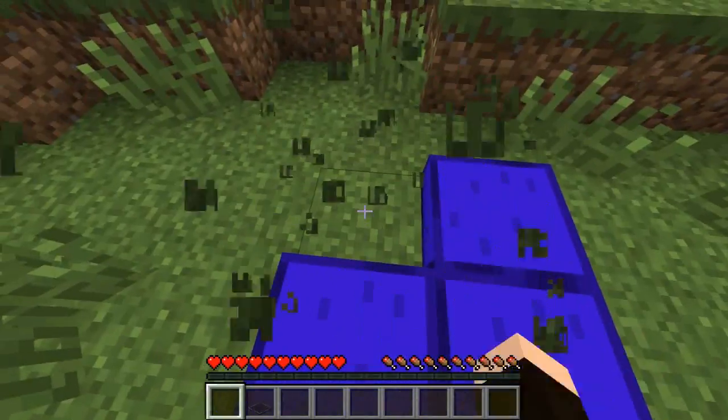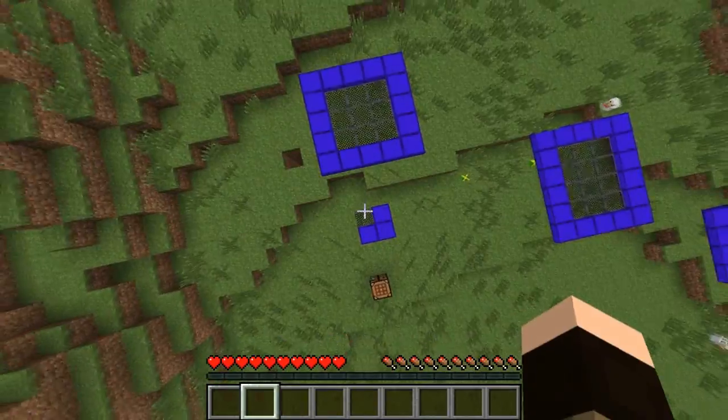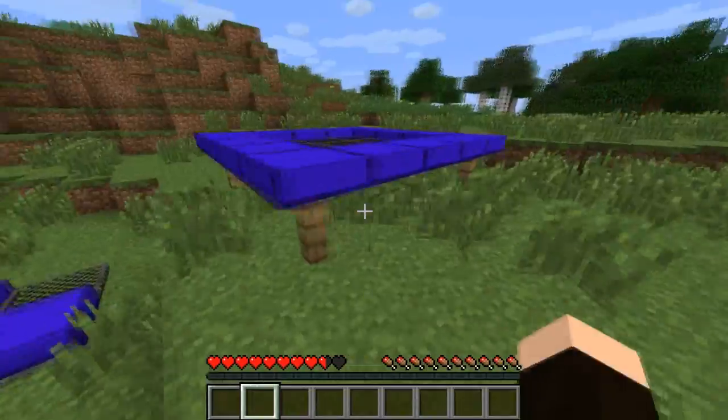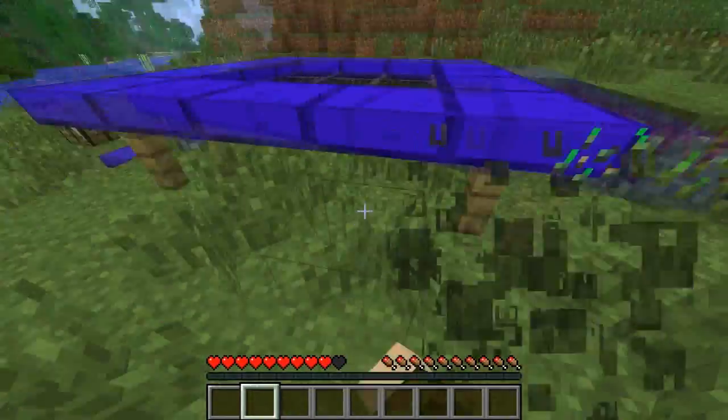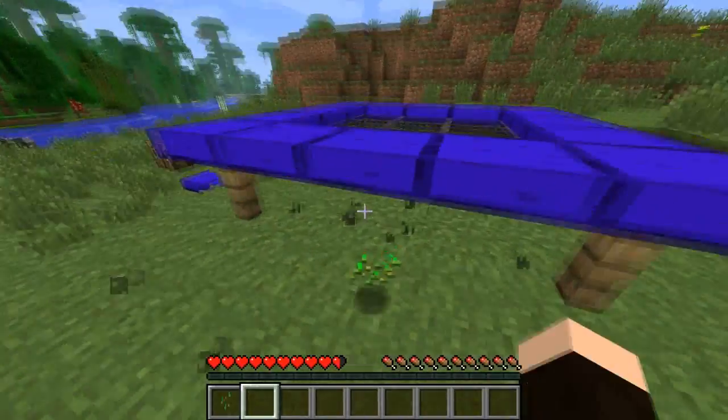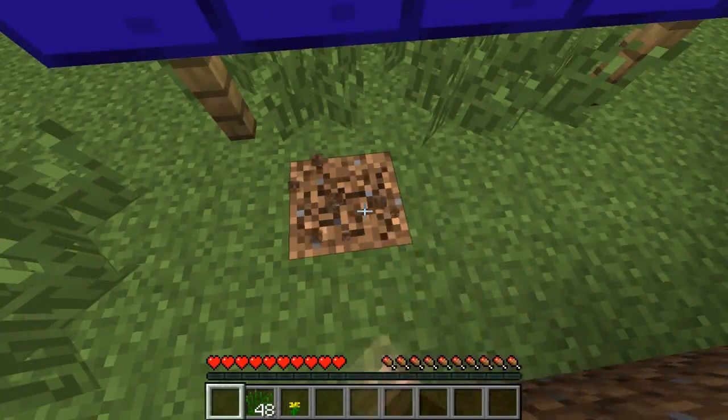There is no need to put the trampoline above air blocks — you can just place it on the floor and use it that way. The padding is just for aesthetics; it does nothing functionally whatsoever.